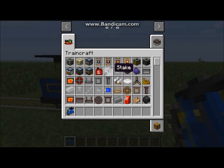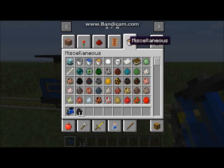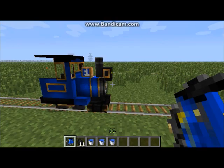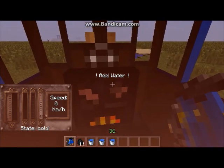Before you get in the train, you'll need to go back to your inventory and get some coal — get about 10 coal. Then get some buckets of water; I think three will do. Then let's get in the train.